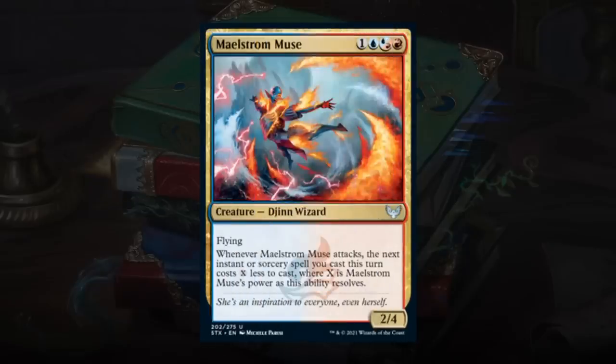Maelstrom Muse is a 4-mana 2/4 Djinn Wizard with flying. When the Muse attacks, the next instant or sorcery you cast this turn costs X less, where X is its power. Without additional work, that's a 2-mana discount — and a 2/4 flyer will often attack unopposed. A 2-mana discount on those expensive 7-mana sorceries is a big deal; they curve into each other nicely: turn 4 play the Muse, turn 5 attack, get a discount, cast a 7-mana sorcery. Perfect enabler for the Prismari deck — gets a B.